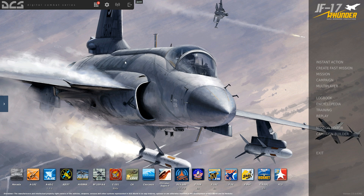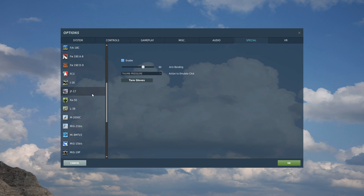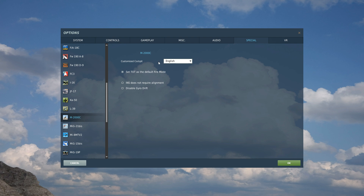We're starting here at the main screen. We need to ensure that our Mirage is set up correctly in our game options. Go to Options, Special, find the Mirage 2000 and click on it. First, make sure your copy is English, otherwise it won't match up with what I'm doing here. Make sure the 'INS does not require alignment' box is not ticked — this will ensure that it does require alignment.